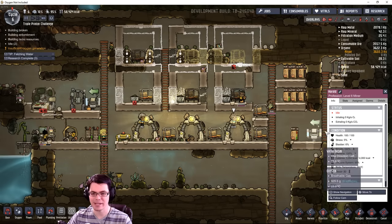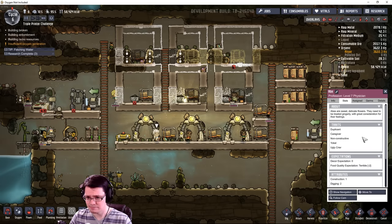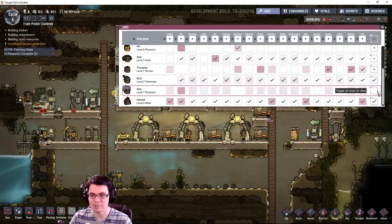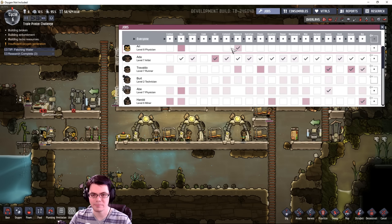Let's see who else we get — Abe and Harold. Medicine and digging on Harold, negative five decor expectations so that's good. Got a couple binge eaters though — that's always very dangerous. An ugly crier but strength of three — maybe Harold's job is to sweep. Actually Harold's digging is already up at six. Never mind — I'm going to put Burt on research so I can keep the advanced and basic research continuously going.